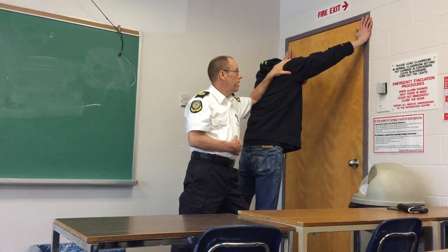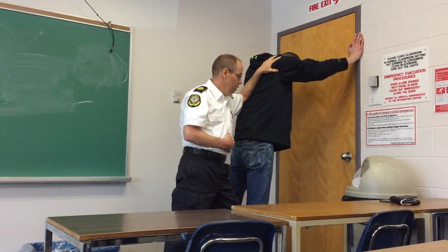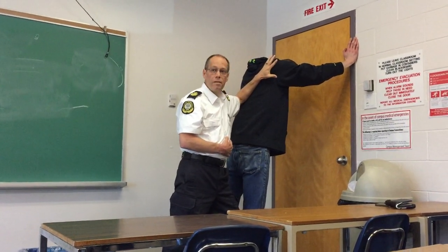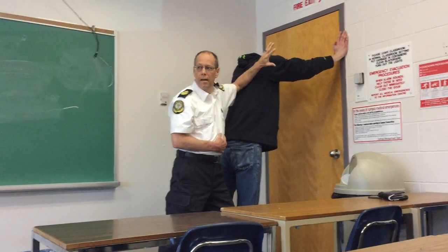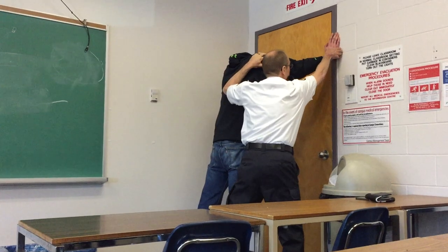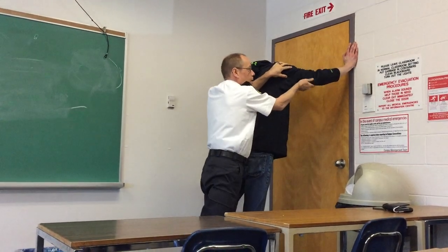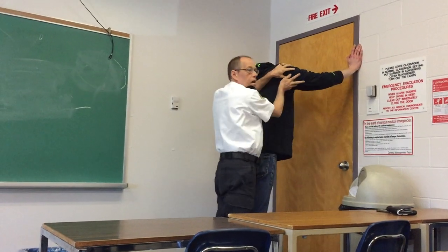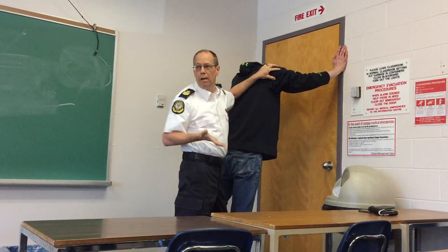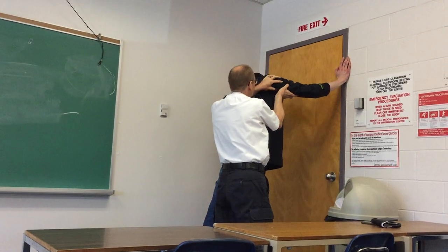Put your hands down a little bit because I can't reach that high. I'm going to search you. Do you understand? Don't move. So keeping your hand here — the reason we want our hand here is to protect in case he decides to throw at our eyes. So our hand is up this way. You come in, check his hands, and then start coming down his arm. We're crimping. Never slide your hand because if there's a sharp in there, you're going to cut yourself. So you're crimping, and you're always watching the offender.